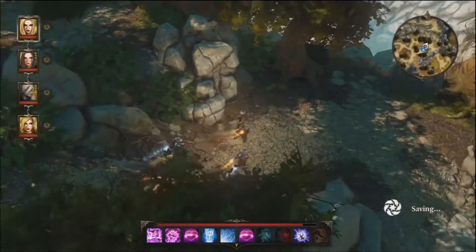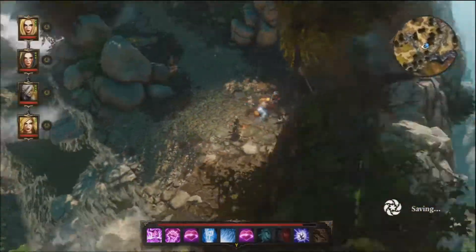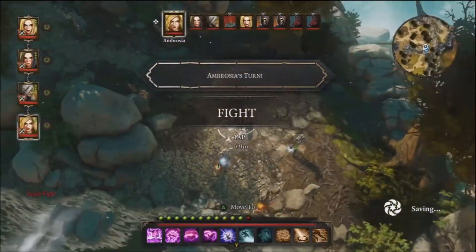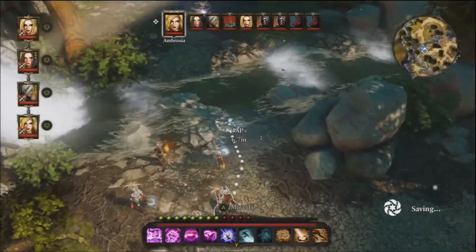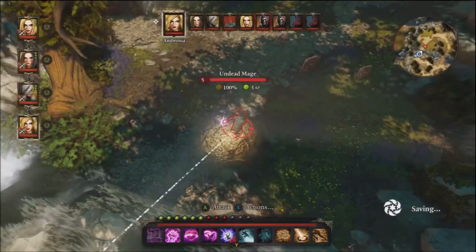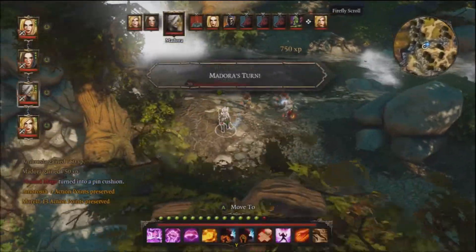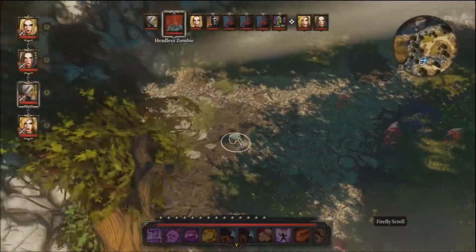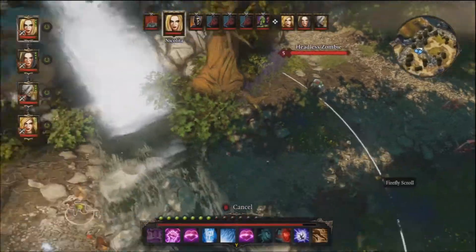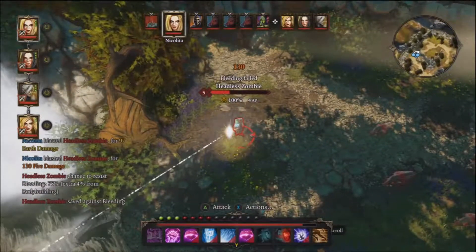There's a battle coming up here, and this one I remember from the first couple of times I played the game was a little on the tough side, just because of the sheer amount of enemies. There are a couple of skeletons, an elemental, and a mage right here. That zombie looks really fast — maybe that's one of Nix's headless friends.